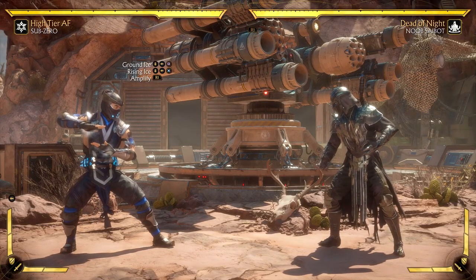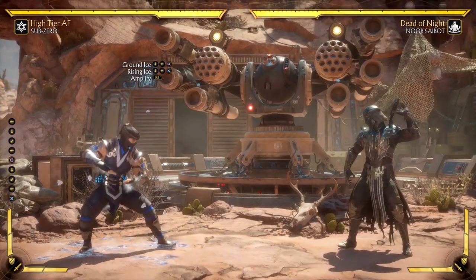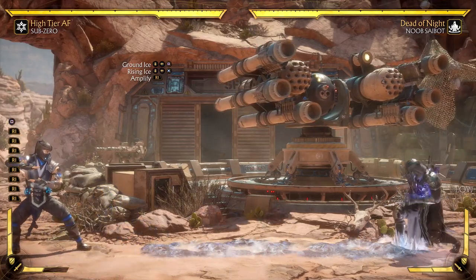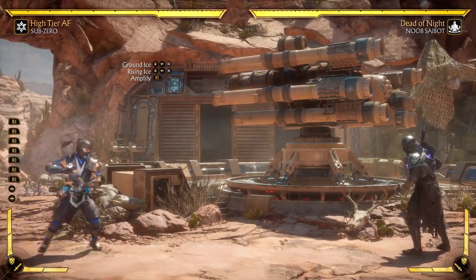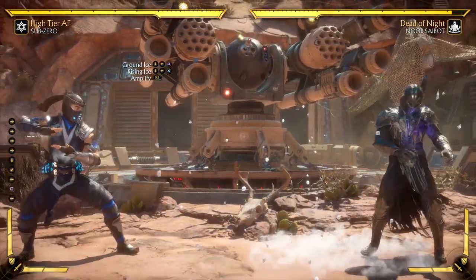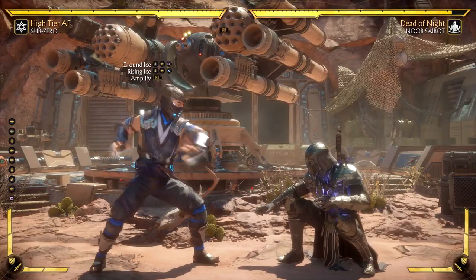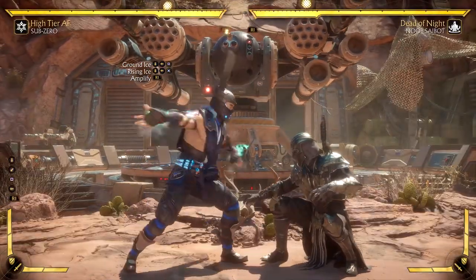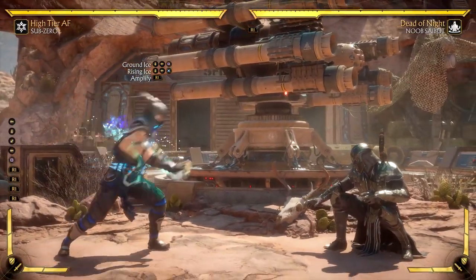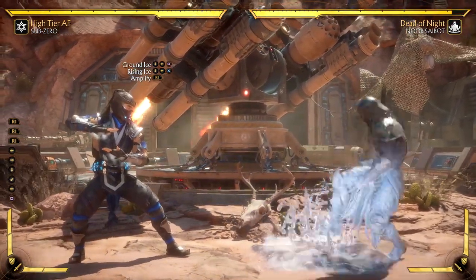Now we finally reach the most important part of this video: the proper way to use Ground Ice. By itself Ground Ice is a very slow startup move, but it can be enhanced to start up quicker and drop full screen - the issue is enhancing it turns it into a low. The regular non-enhanced version of Ground Ice is actually an unblockable attack. Setting the dummy to crouch block confirms this - regular Ground Ice is unblockable. Enhancing it makes it quicker but turns it into a blockable low. Stick to up-close pressure using the regular version rather than the enhanced full-screen version.